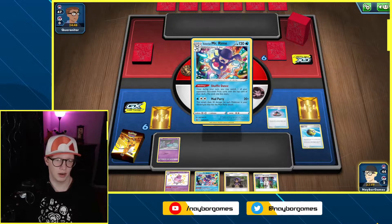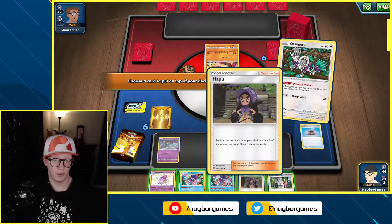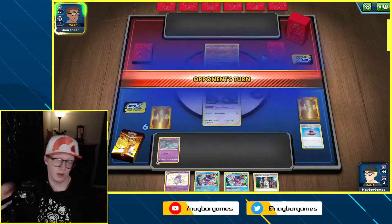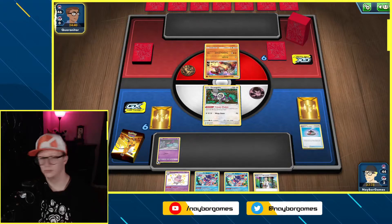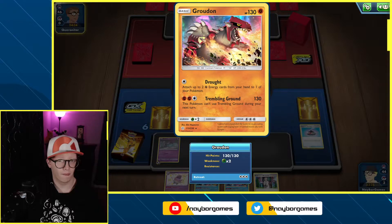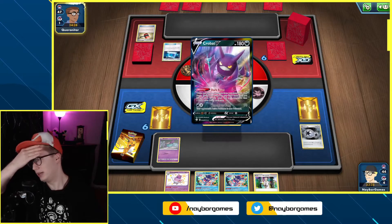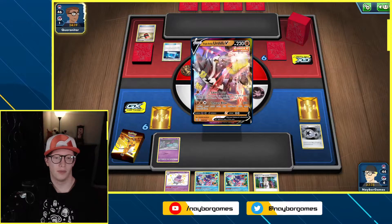I don't know if we're set up to take out the Groudon yet, but I'm going to try. I hate Crushing Hammer — I should have held on to that, that was stupid on my end. Single Strike. Lots of water on my end, so no attacking yet — evolve here. I think a Professor's Research just because I need cards.